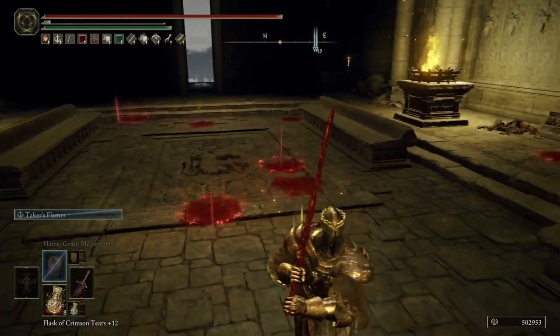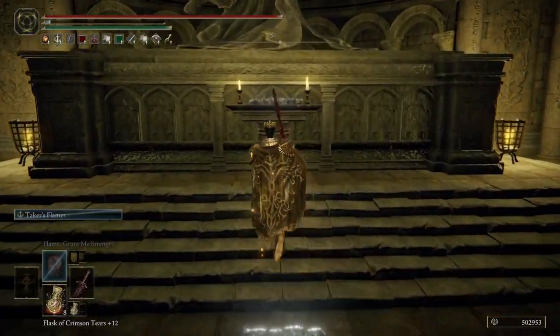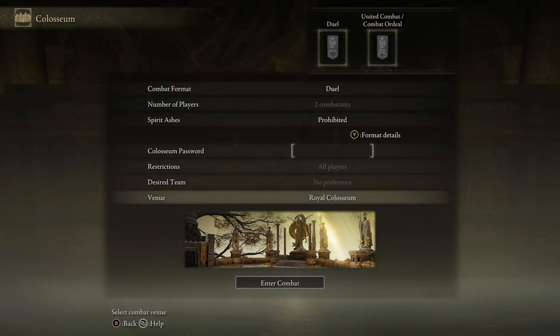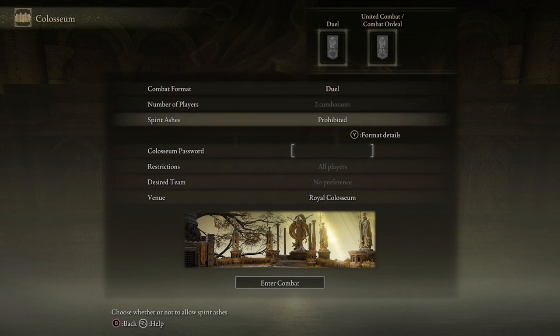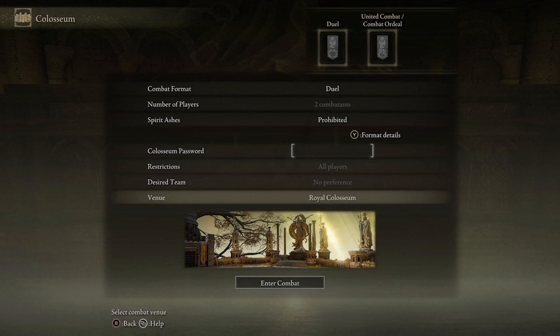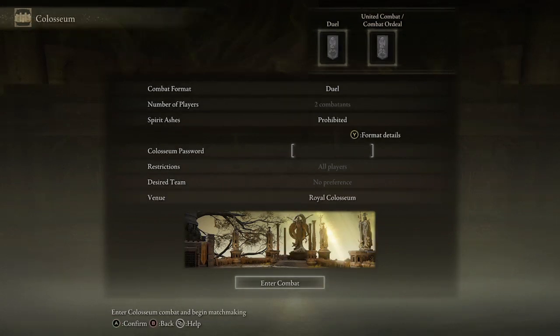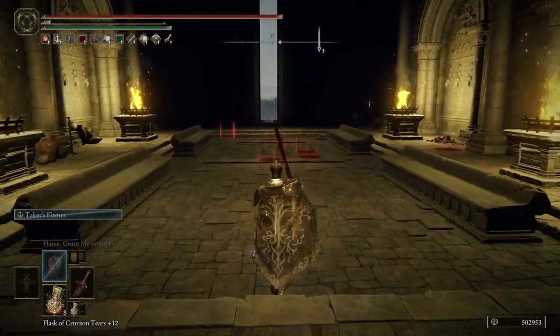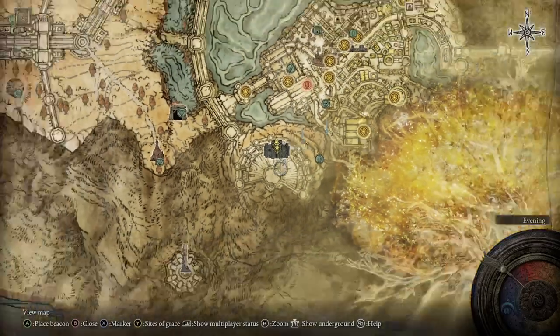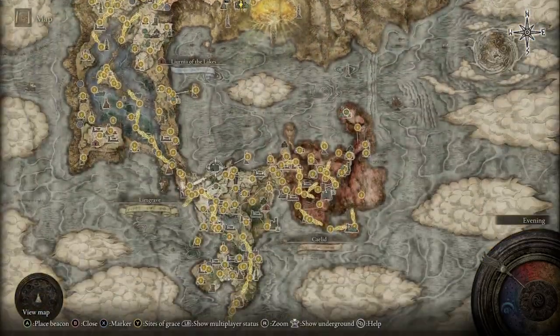There are people dying in here for some reason. Alright, this second one is the Royal Colosseum, and this is the one where only duels are available. So the first Colosseum has more options; this one is just for duels, with 2v2s having spirit ashes prohibited. This is just the Royal Colosseum — you wait here and get duels going. It's probably where I'll start first, once I've unlocked all of them.